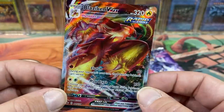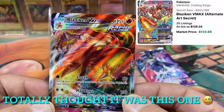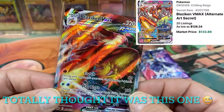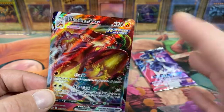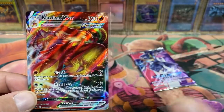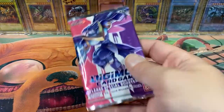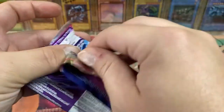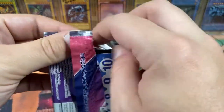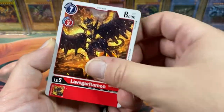I just gotta admire this for a minute. That's so good — I'm pretty sure this is the best card in the set, or one of them. And to make it even better, the Blaziken — the Torchic evolution line — is like one of my favorites, outside of the Charmander evolution line. Now we just gotta pull an Omnimon and this will be like the perfect opening. We got misprint Yu-Gi-Oh cards, we got one of the best VMAX cards in the new Pokemon set, we got Digimon — we need the Omnimon.